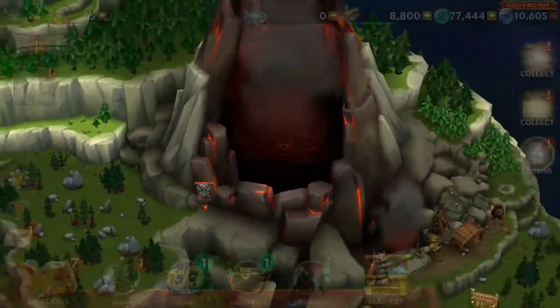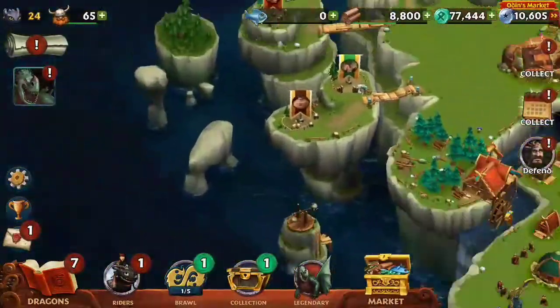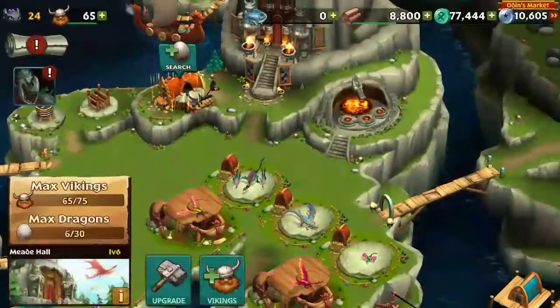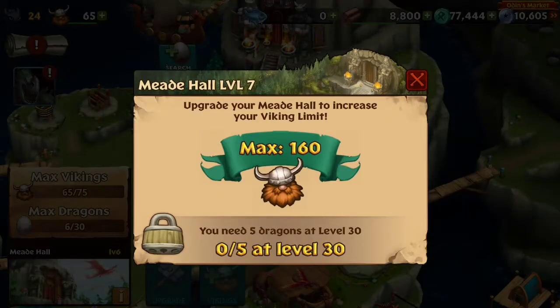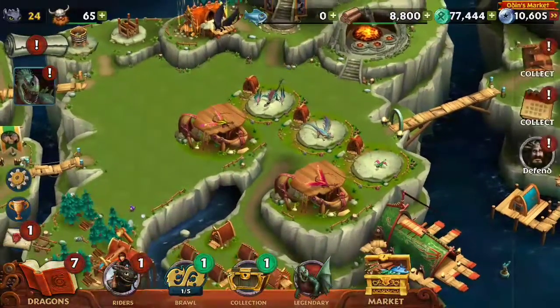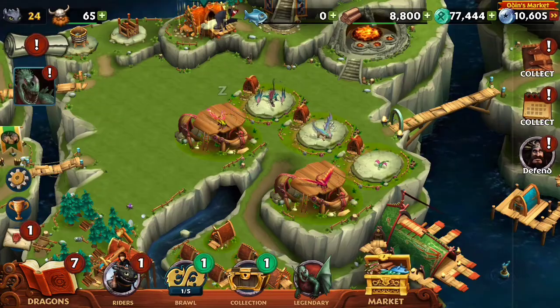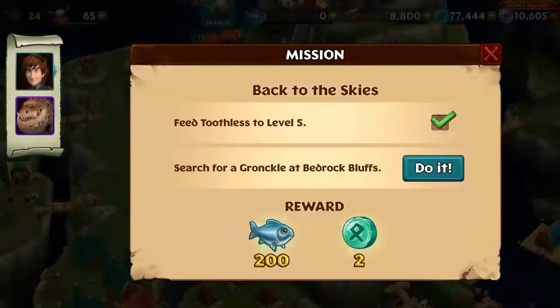All the tiny spots - oh right, I can do the legendary dragon now. I will do that afterwards. What do I need next? I need 5 dragons at level 30. I can do it now, but the thing is, do I want to? Let me check out what I need.